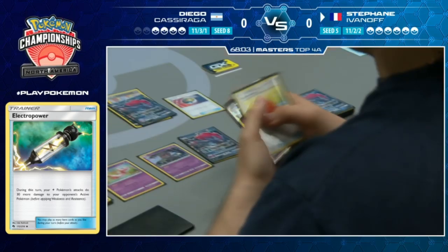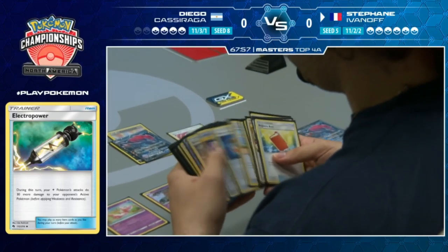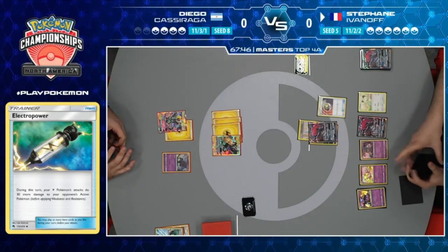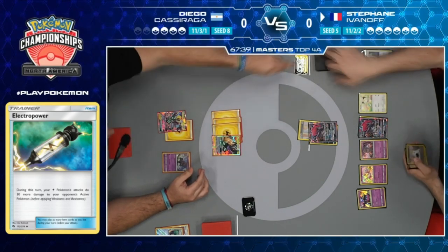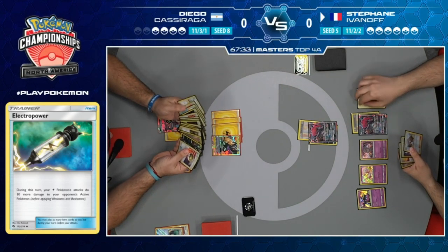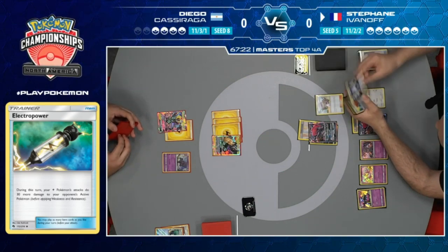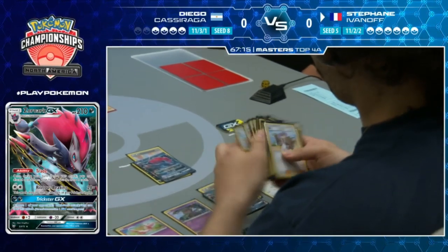On Stefan's turn, a Nest Ball finds a Meowth, which will allow him to grab Persian next turn. Persian's Vengeance attack could do a ton of damage. Stefan still has both trades. Diego is looking through the discard pile - there's a DCE attached to the Zoroark. Stefan is always using his older cards - older DCEs, older Communications, older Judges. He likes the old artwork.